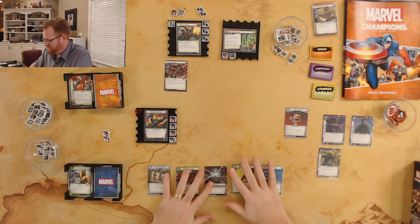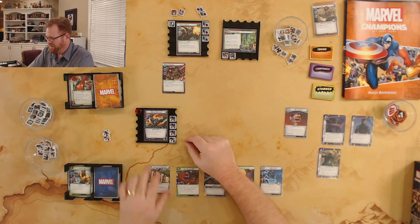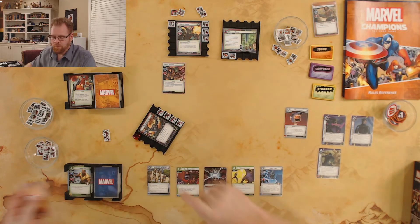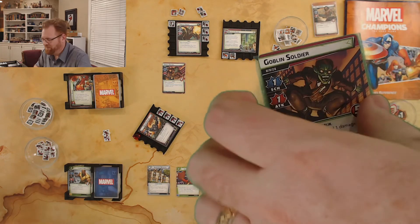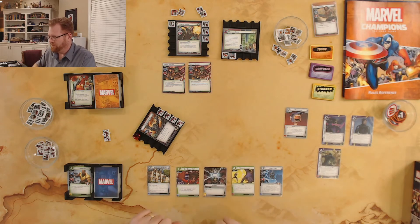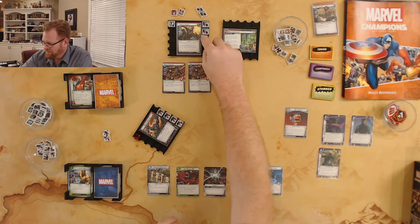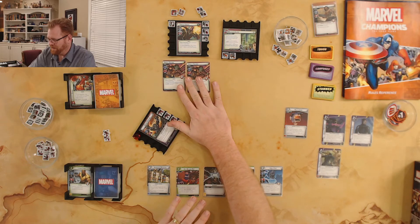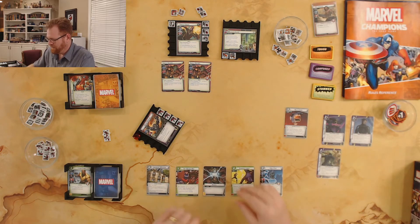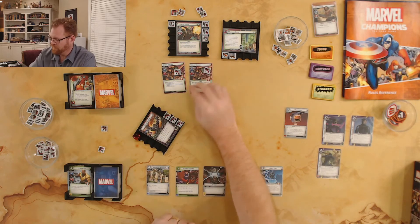I didn't get three Wakanda Forevers, but I got Nick Fury. I'm not sure this game is shaping up well. Alright, Green Goblin sees Black Panther — Black Panther is going to defend this time, so we get two defense. Boost card: the Goblin Soldier comes into play. He's only doing two and I've got defense of two, so he does zero to me — his forced response doesn't go off. No additional threat, no damage to me, but he takes a damage from my Retaliate. Now there are two Goblin Soldiers though, so they're both going to attack me.